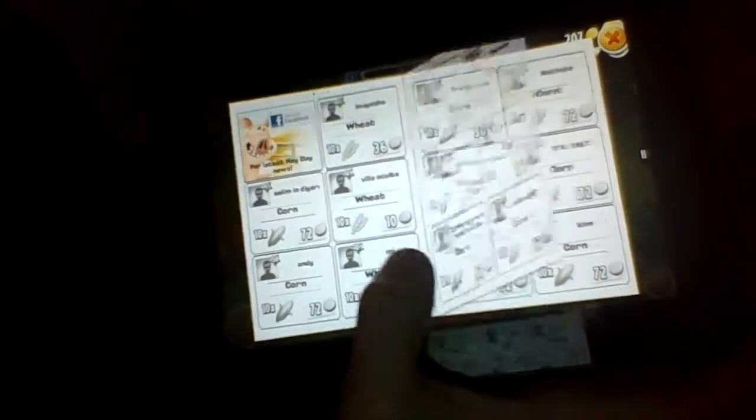You click on it, and then it shows like a newspaper where you can click on different people's shops. You can scroll, and if you find something you want, you click on it. I'll show you.